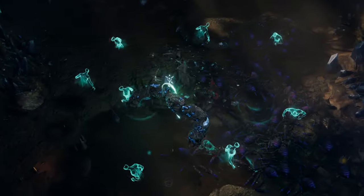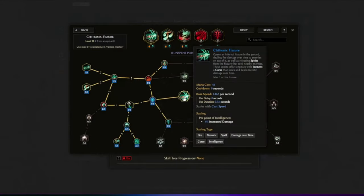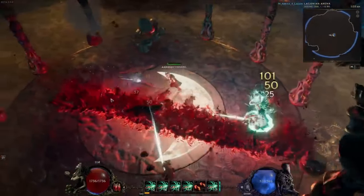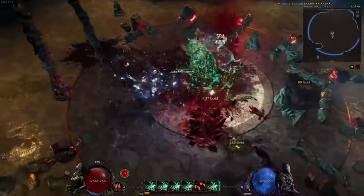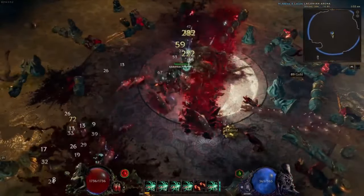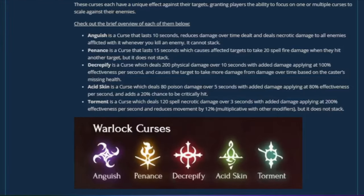I just went with some small adjustments that I think would work better for me. With the Warlock we get access to some new skills, and one that stood out the most is Chthonic Fissure. The skill opens a fissure in the ground dealing damage over time and also releasing spirits that seek out enemies. These spirits inflict a curse called Torment that deals necrotic damage over time — specifically 120 necrotic damage over three seconds — with added damage applying at 200% of its value. Torment does not stack.